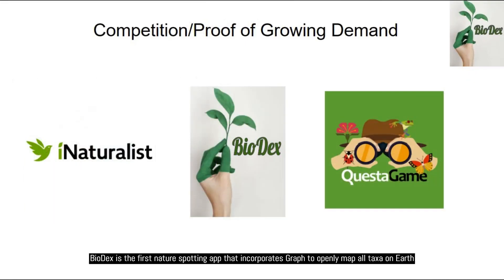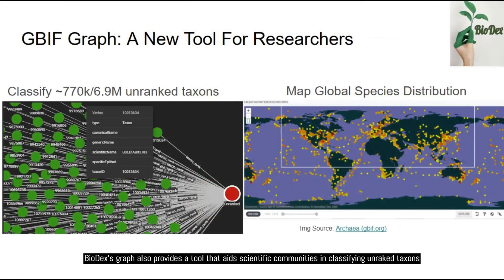Biodex is the first nature-spotting app that incorporates graph to openly map all taxa on Earth. Biodex's graph also provides a tool that aids scientific communities in classifying unranked taxons, and can map global species distributions with valuable input from global player data.